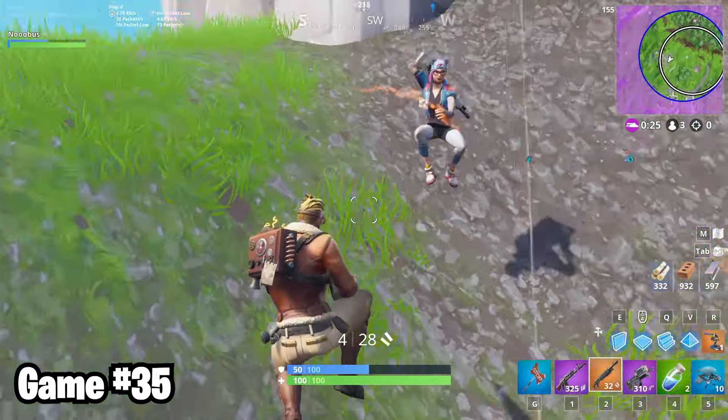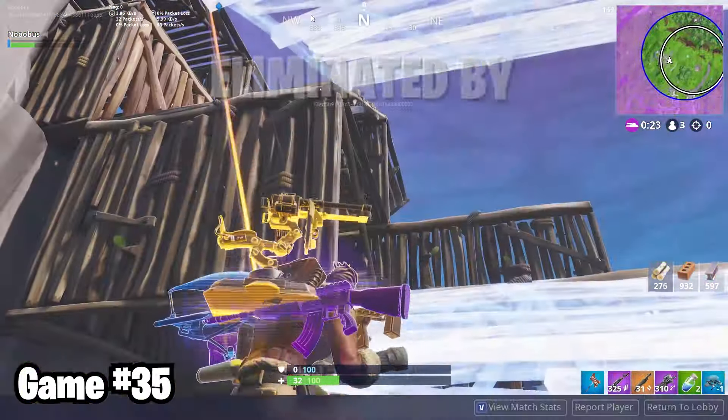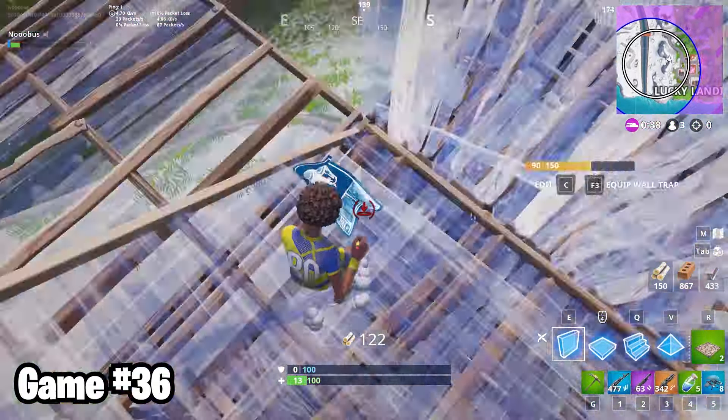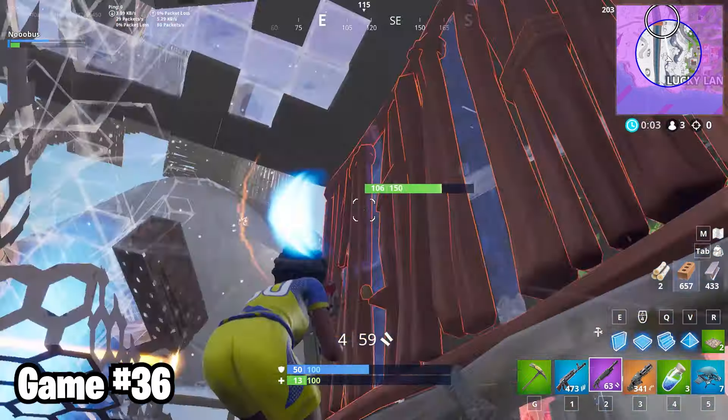In game 35, the final circle was ending up on the spire, and I was not on top of it. In game 36, I got destroyed by a guy with a gray tack, because my shotgun decided I didn't want to pull out. Just like your dad. And then I died trying to pick up the only thing that would give me hope.